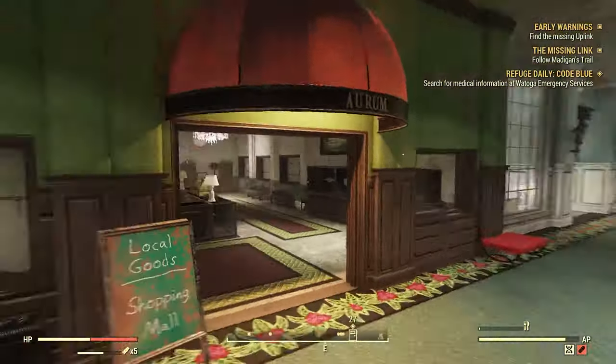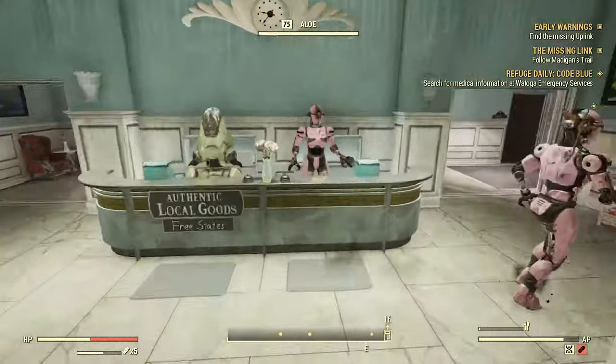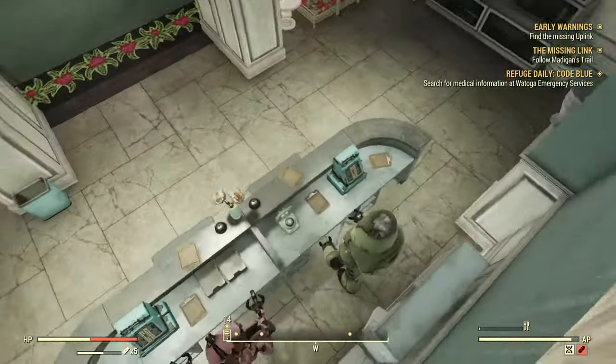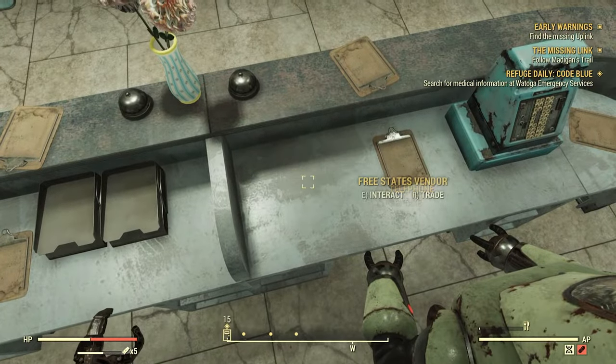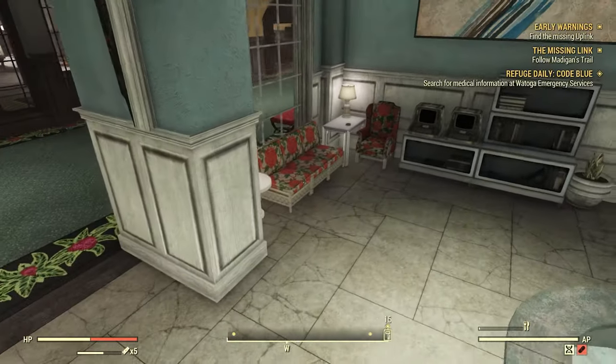You're going to want to go this way and find the White Springs Spa. There's one telephone there, and one there. While you're here, pick up all the battered clipboards — there are just so many of them, there's no point in not doing it.